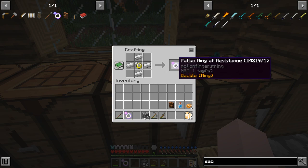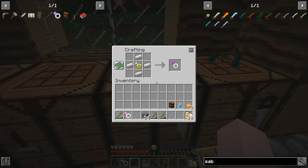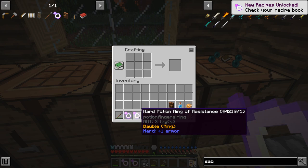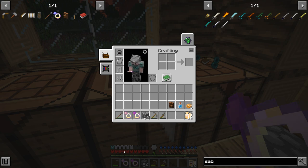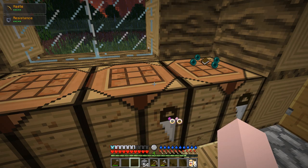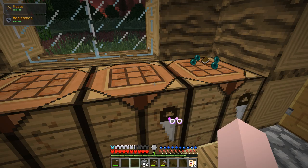Let's see if we can get lucky on this one. This is a ring of resistance — 10% resistance to magic, I think, is how it works. And 'Harden': plus 1 armor. Cool. So we've got extra armor, and that's when we're wearing it. Notice my armor here is 6, and it gave us an extra one. Now we've got resistance and haste as well. I didn't have enough lapis to make a third one to find out whether it'll go into any of the other bobble slots or not.